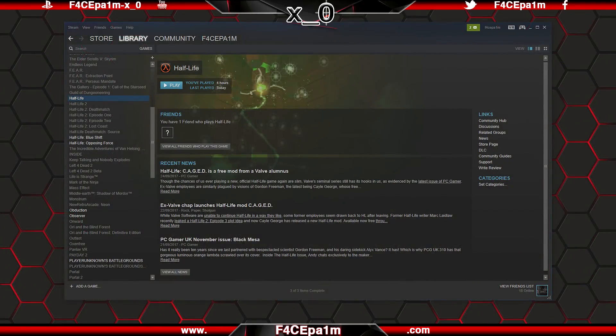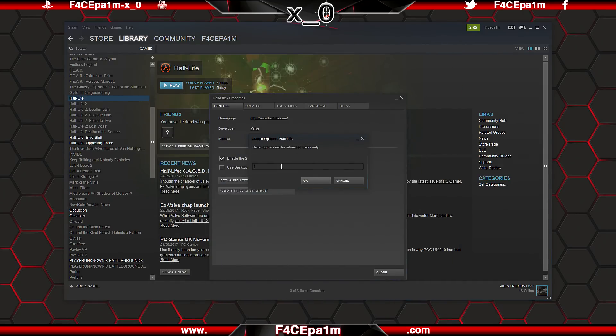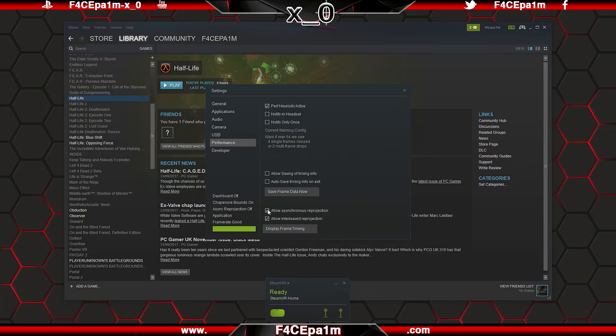Once that's all set up, go into Steam, and in your games library, right click on Half Life, choose Properties, untick the Use Desktop Game Theatre While SteamVR is Active box, and click on Set Launch Options. Go to the description of this video and copy the Steam Launch Options text for the VR headset you're using, then paste it into the Launch Options field and click OK. Now if you're using an Oculus Rift, start up SteamVR, click the arrow, go to Settings, click on Performance, and untick Allow Async Reprojection and Allow Interleave Reprojection, because the Rift uses its own version of reprojection. Vive users should leave these boxes ticked.